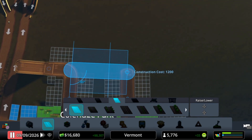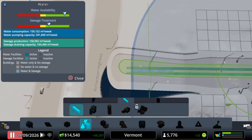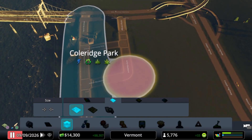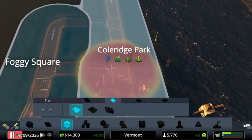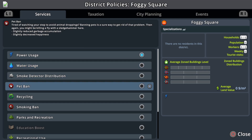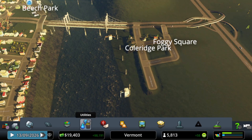We'll connect those two. Very nice. Let's hook them up to the water — can't have them running without water. Let's go ahead and make a second district over here on the other side of the river. We'll have Cool Ridge Park, and now we'll have Foggy Square. I like the name of that — reminds me of somewhere in London. We'll set the policies: power, recycling, parks and rec, recreational. We'll zone up the district. Very nice — that should help our residential demand out.